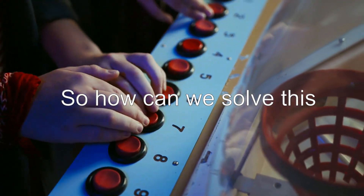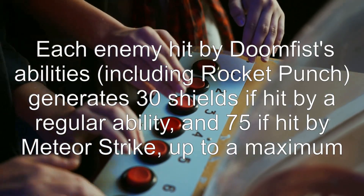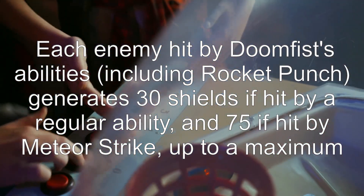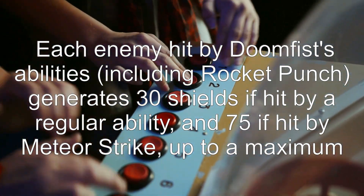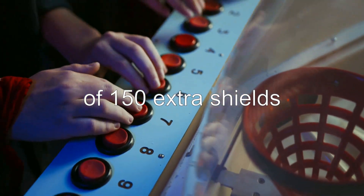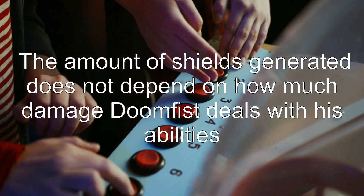So how can we solve this? There's one possible answer. Each enemy hit by Doomfist's abilities, including Rocket Punch, generates 30 shields if hit by a regular ability, and 75 shields if hit by Meteor Strike, up to a maximum of 150 extra shields. The amount of shields generated does not depend on how much damage Doomfist deals with his abilities.